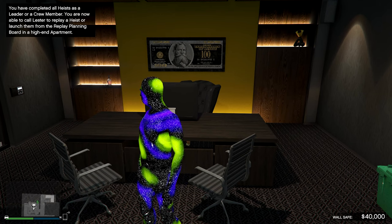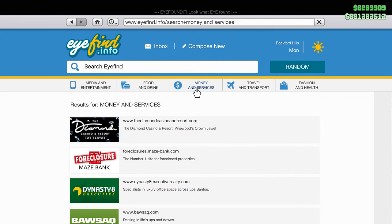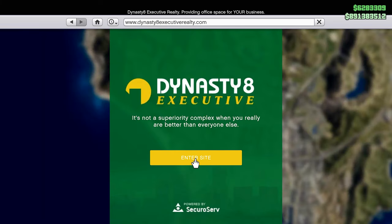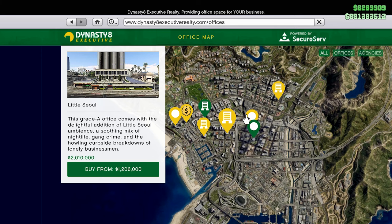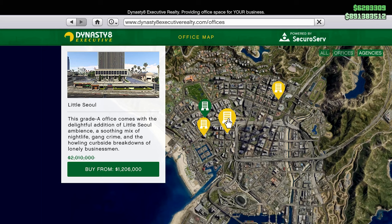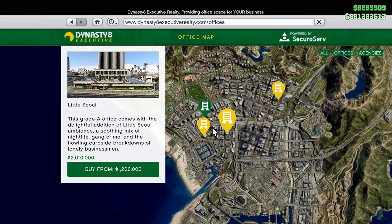You can do that by going to your phone, going to Internet, heading over to Money and Services, and keep going until you find Dynasty Executive Websites. Click on that, click Enter Site, and you have all these buildings to choose from. On the top right corner just click on Agencies and they give you four to choose from. Thankfully this week they're actually discounted so if you're looking to buy an agency, this week is one of the best times.